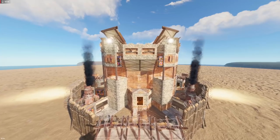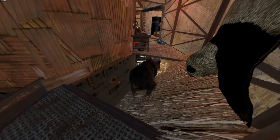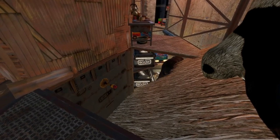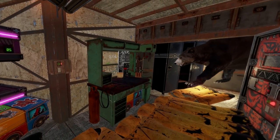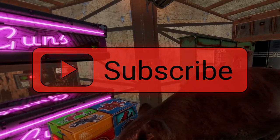Alright boys, welcome back to another vanilla base design. Not gonna lie, this base is an absolute bear. In total we've got 3 roof bunkers around an open core, and one of those bunkers leads to the TC. If you boys like what you see go ahead and leave a like on this one and drop me a sub.